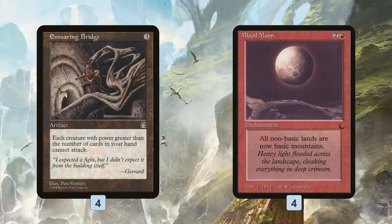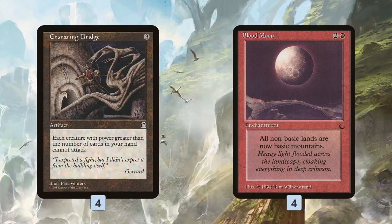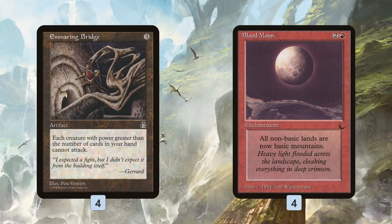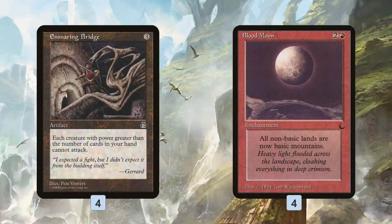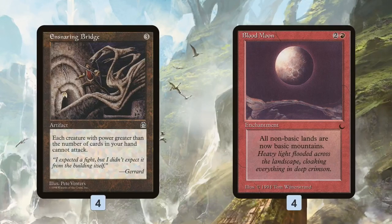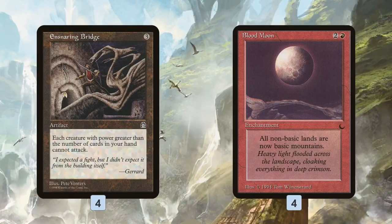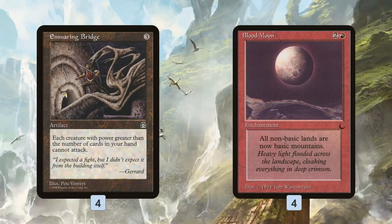The challenge with this deck is it takes a lot of slots to support Spellweaver Volute — we need the Volutes themselves, Torrential as a backup, ways to fill the graveyard, cheap sorceries to trigger Volute, and finishers to actually kill our opponent. That doesn't leave many slots for interaction like Thoughtseize, Fatal Push, or counterspells. So when you have very limited interaction slots, you want that interaction to be as high-impact as possible. That's why we have Ensnaring Bridge and Blood Moon — in the right matchup Blood Moon just shuts off magic entirely, and Ensnaring Bridge stops creature decks like Merfolk while we set up our combo.